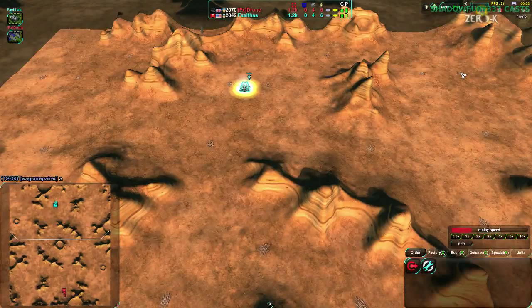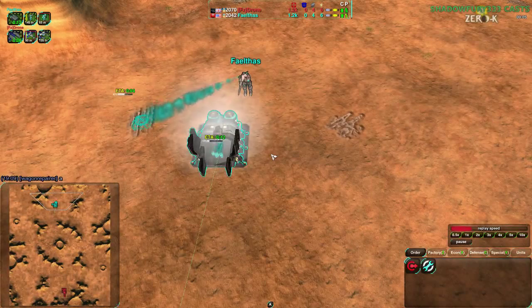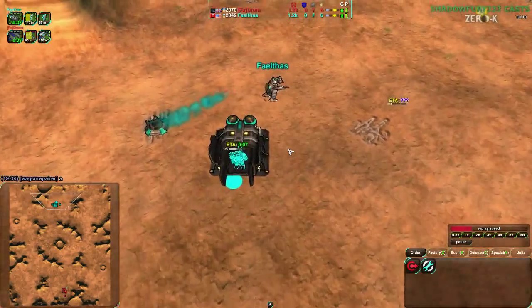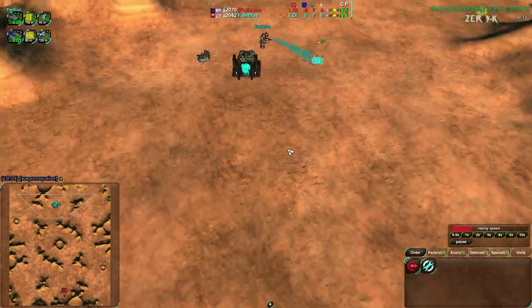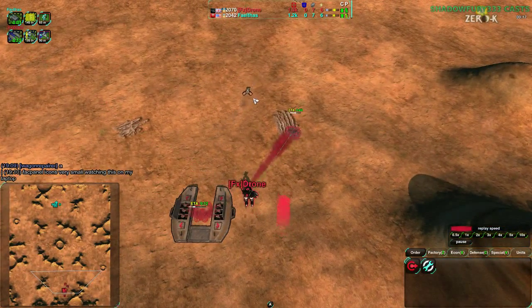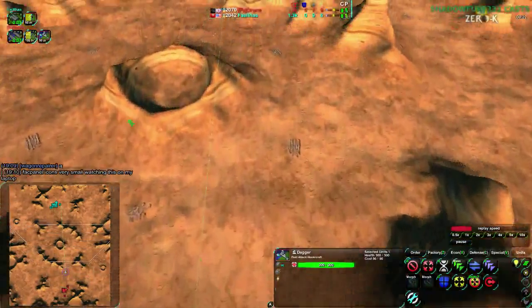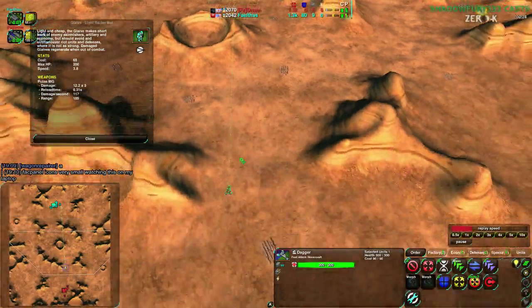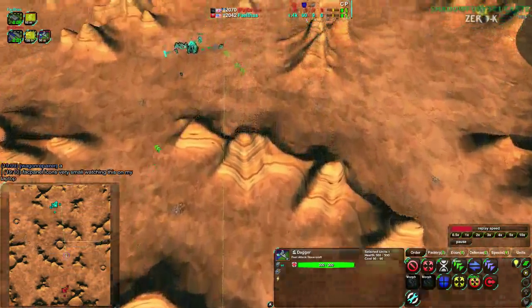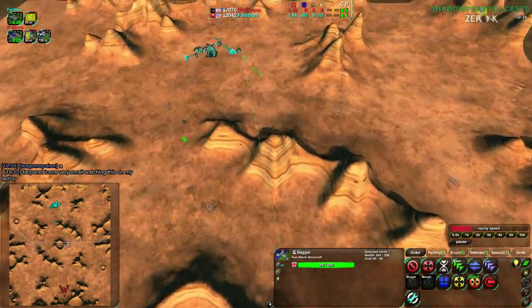They aren't the toughest units in the game by far, but they are pretty sneaky and can get around and deal a lot of damage. Let's see what the players start out with in terms of unit composition. Fail-thous, because they are on a fairly large map, decides to go for early constructor rather than early raider, and they only have one glaive coming in. Drone, on the other hand, takes advantage of the mobility and just goes for the dagger right off. A dagger is 4.8 speed compared to 3.8 for a glaive — about 20% faster.